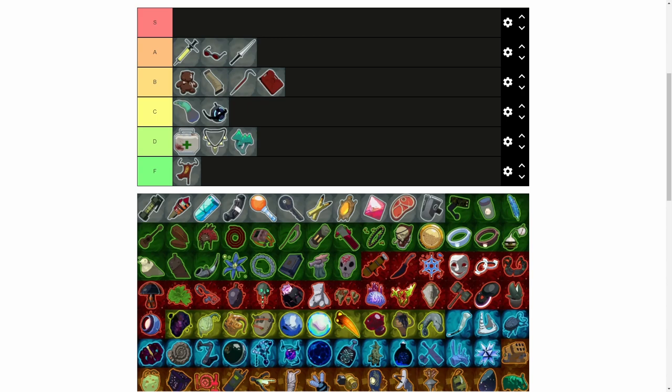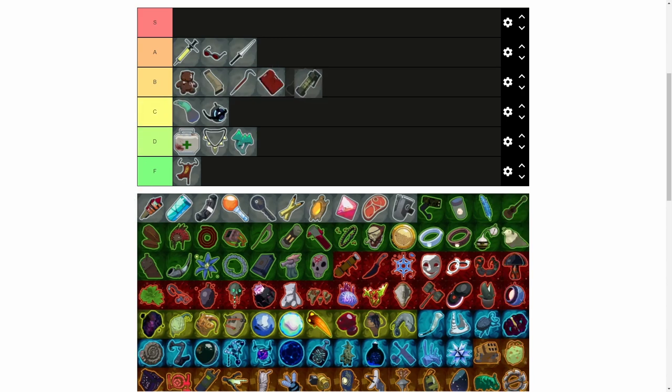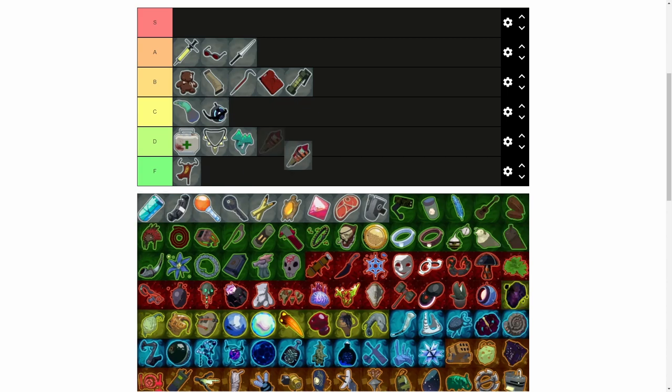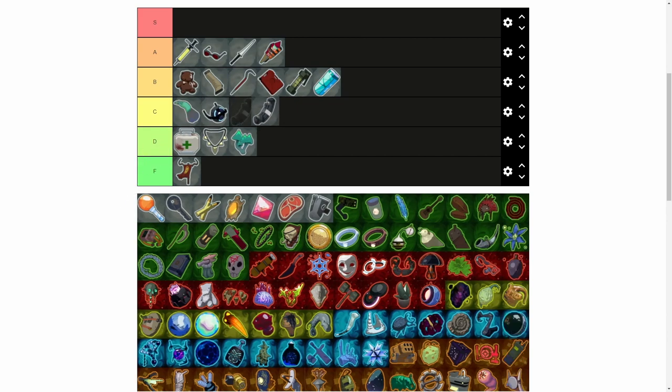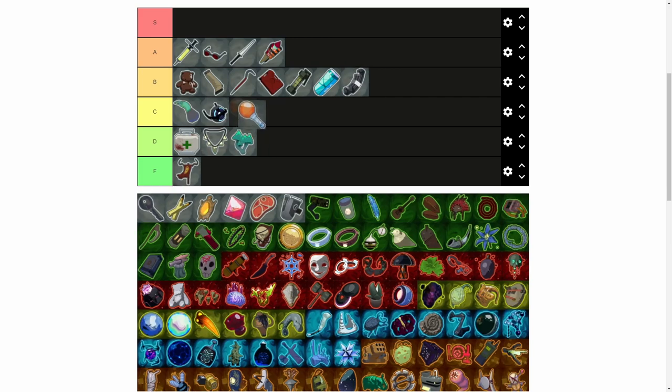It's especially good when combined with Mark of Death, which we'll get to later. It counts as a status effect — so you get the combo and then you get Mark of Death. Fireworks — A rank all the time, doesn't matter what character. This movement speed item is also very good for Commando. The item that gives you a second right-click gives you some extra damage — nice.